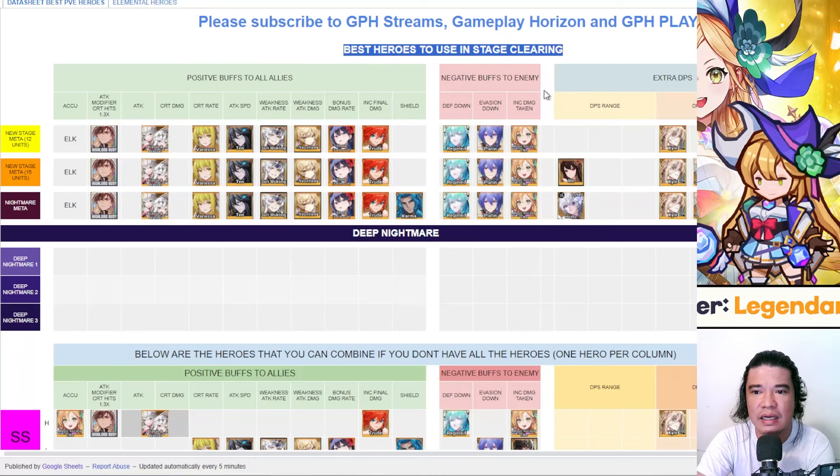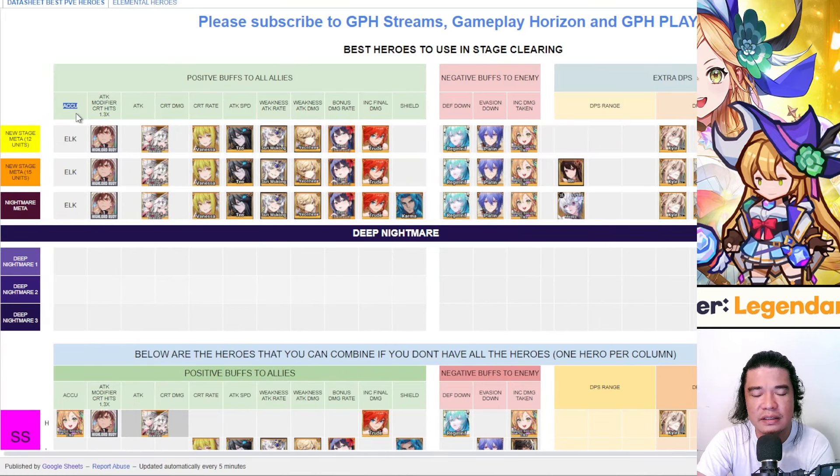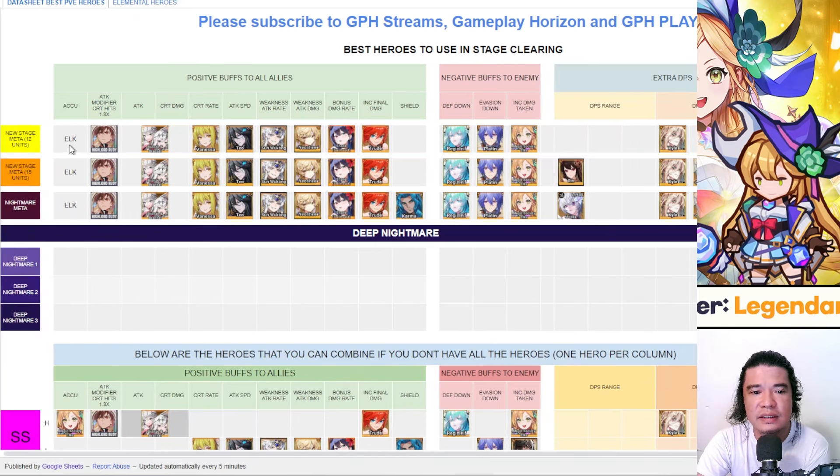These are the best heroes to use for stage clearing as well as the nightmare stage. We have positive buffs to all allies, negative buffs to enemies, some extra DPS, and also accuracy. I added attack modifier for crit hits at 1.3x, attack rate damage, crit rate, attack speed, weakness attack rate, weakness attack damage, bonus damage rate, increase final damage, and shield. For negative debuffs we have defense down, evasion down, increased damage taken, DPS range, and DPS melee.